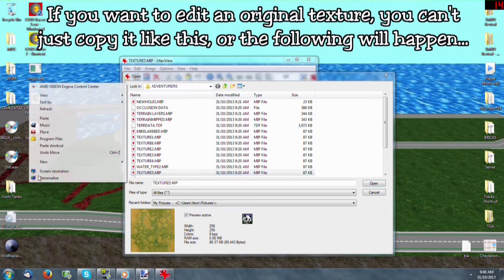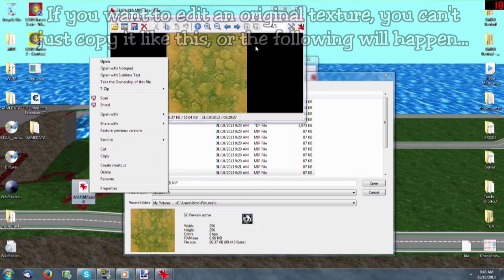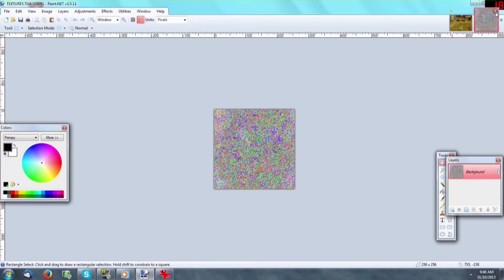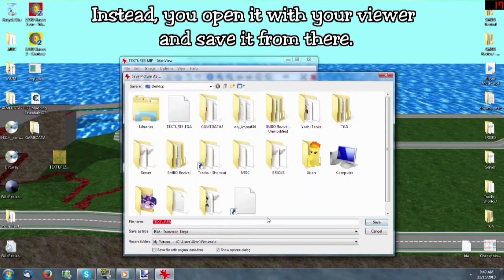If you want to edit the original texture, you can't just copy it like this or the following will happen. Instead, you open it with your viewer and save it from there.